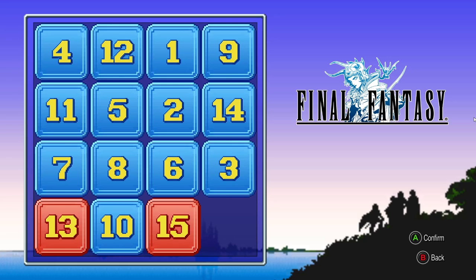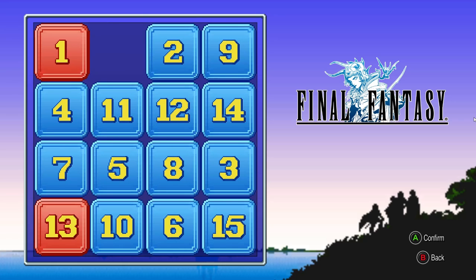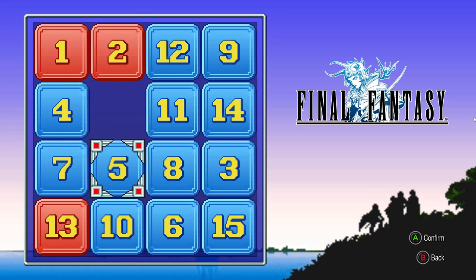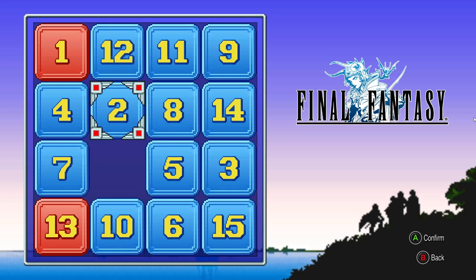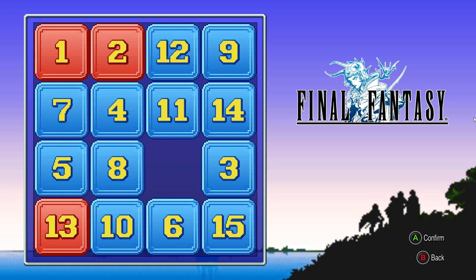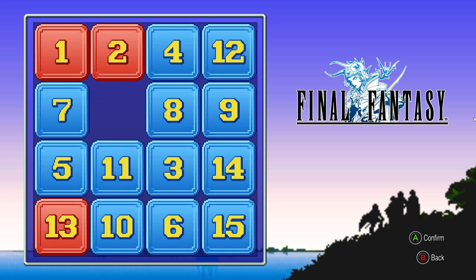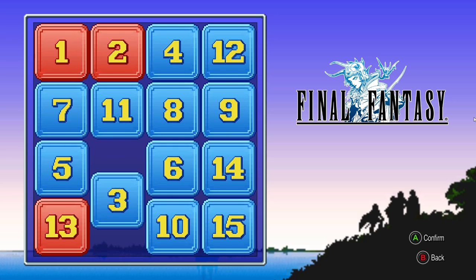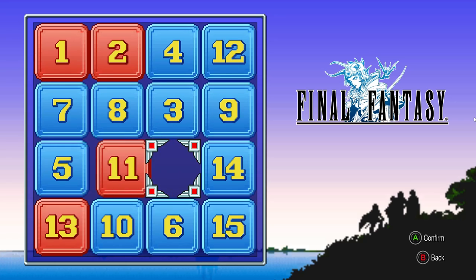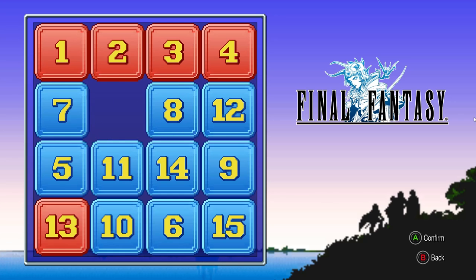I'm going to show you the trick for completing this — simple, every single time. The very first thing you're going to want to do is solve the first row by putting one in the corner and then two right next to it. It's super simple to get into that position, it shouldn't take any brain power at all. The next part some people do struggle with because it can be kind of confusing. All you've got to do is put the four right here, and it doesn't matter where the three is in the puzzle — you just need to move the three until it is directly under the four. Then you slide the four into its slot and the three directly under.